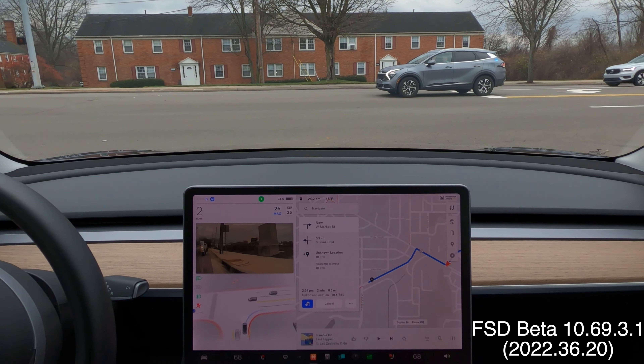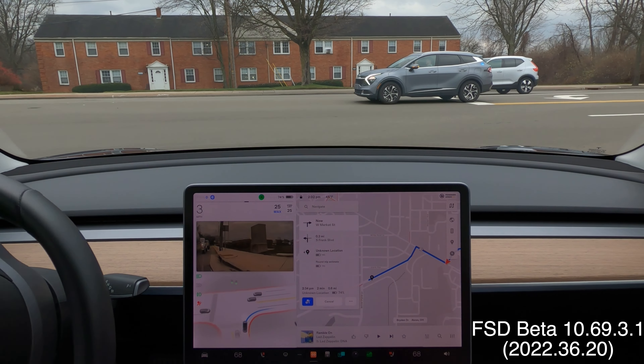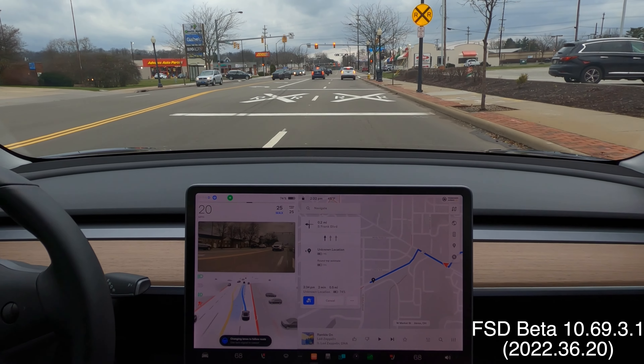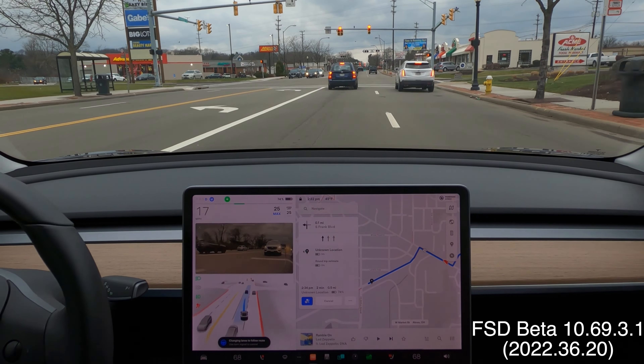Here's a couple of FSD struggles and fails. This has always been a challenge because it needs to get into the left lane to make a turn up on the left past the railroad tracks. It's going to try and do it immediately. It gets a little flustered — there's a car behind it — struggles back and forth, gets honked at, and eventually slides in and completes the left maneuver to get over the railroad tracks into the left turn lane.